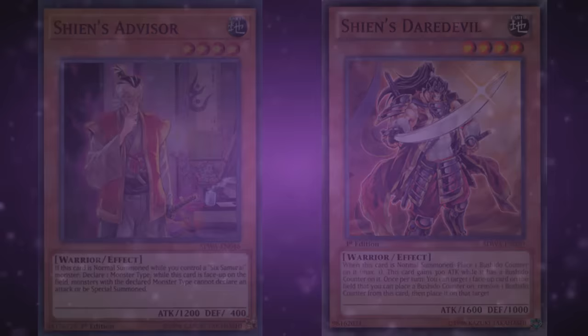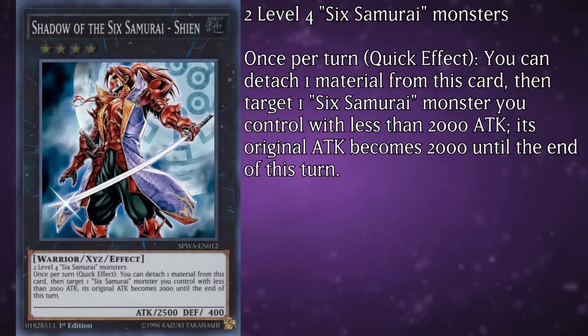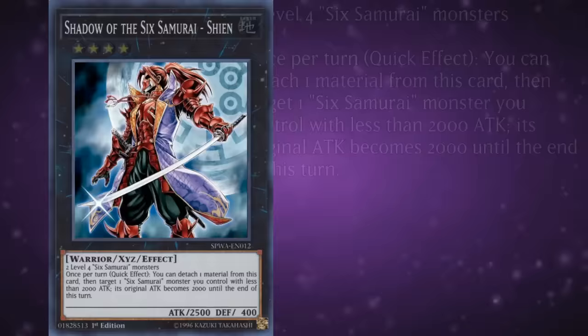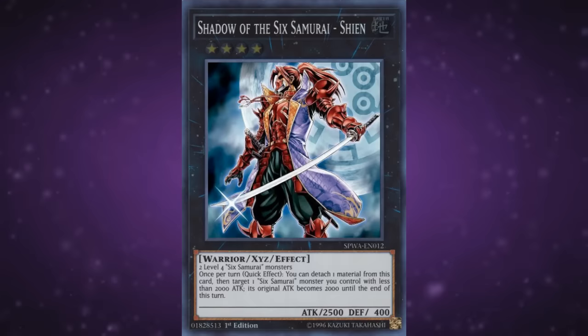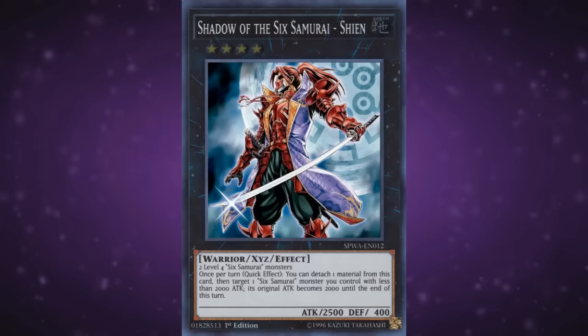The last monster the archetype would receive before a long hiatus was the rank 4 XYZ Shadow of the Sixth Samurai — Shien. He's got 2500 attack and 400 defense, requires 2 level 4 Sixth Samurai monsters, and once per turn during either player's turn, you can detach one material from this card, then target one Sixth Samurai monster you control with less than 2000 attack — its original attack becomes 2000 until the end of this turn. The card effectively has two uses: one is to boost Kageki to 3500 attack, which is cute but most often not worth the resources, and the other is to turn two level 4 Sixth Samurai monsters into additional counters for the continuous spells — something facilitated by links, rendering this card mostly obsolete.